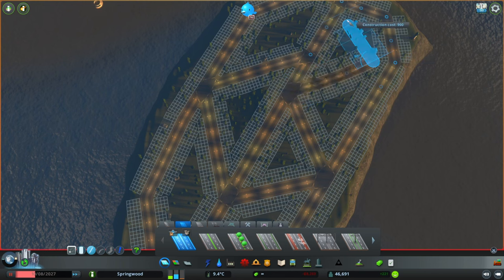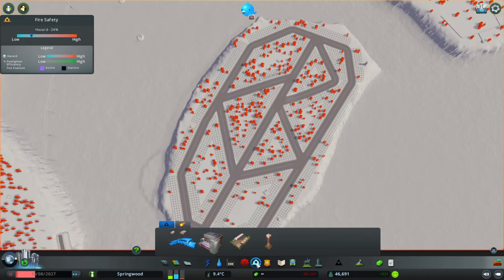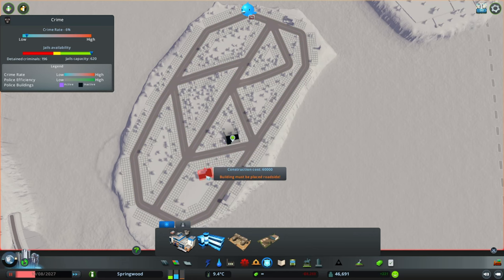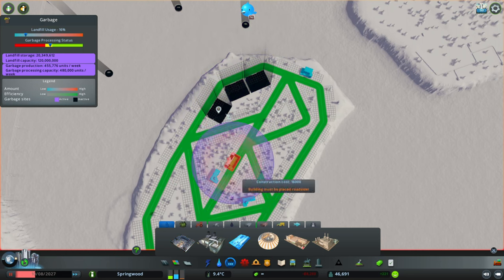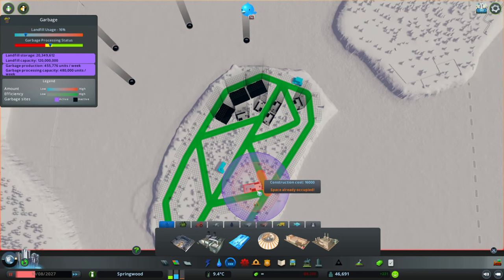Okay perfect — in here we're just going to put a fire station here and here. I also want to put a police station here and here, and a bunch of landfills, and some more recycling plants of course.